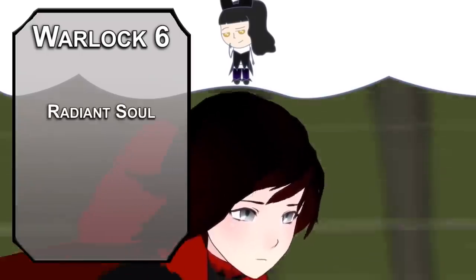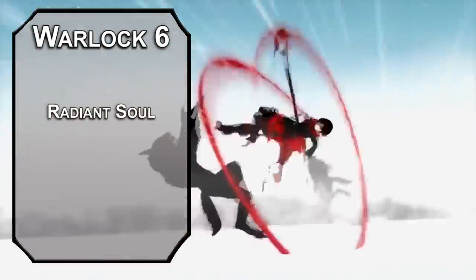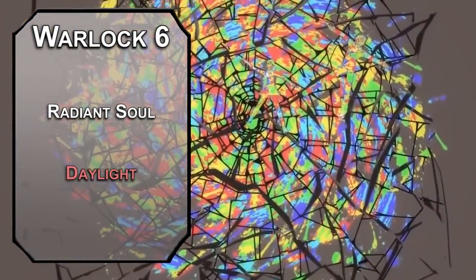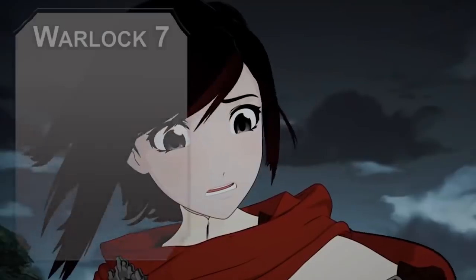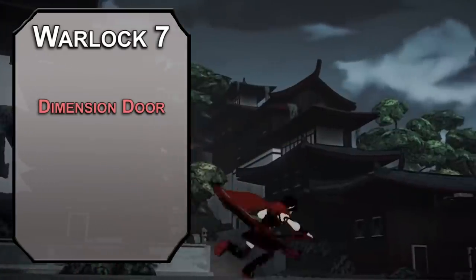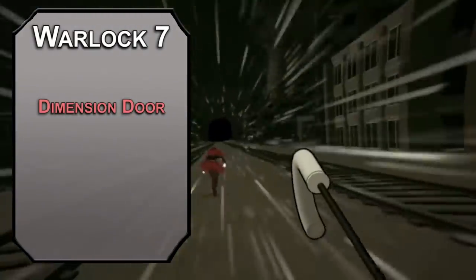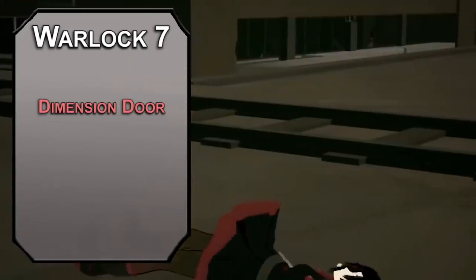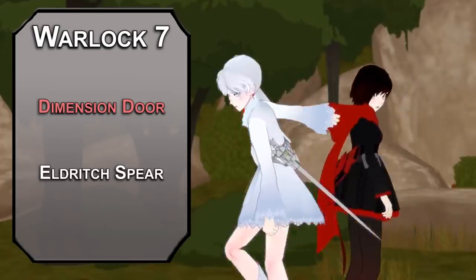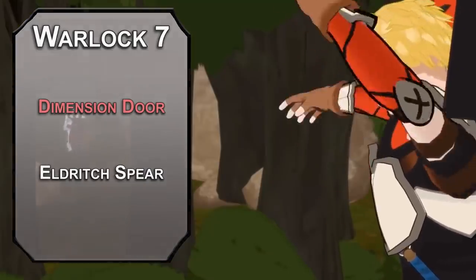Sixth level Celestial Warlocks get Radiant Soul, giving you resistance to Radiant damage and letting you add your Charisma modifier to damage rolls that deal Radiant or Fire damage — so your Guiding Bolt gets a bit bigger. For this level's spell, Daylight fills a 60-foot sphere with bright light and 60 feet beyond that with dim light, dispelling magically created darkness of 3rd level or lower for an hour, while a ton of light shoots out of your eyes. Seventh level Warlocks learn 4th level spells: Dimension Door beefs up your Rose Petal Semblance by letting you teleport 500 feet as an action, and you can bring a buddy. You also get another Invocation — since your Scythe is a sniper rifle, pick up Eldritch Spear, which bumps Eldritch Blast's range from 120 feet to 300 feet.